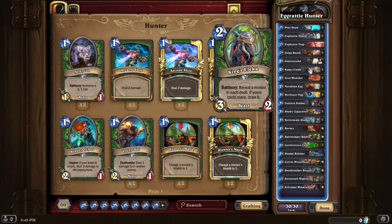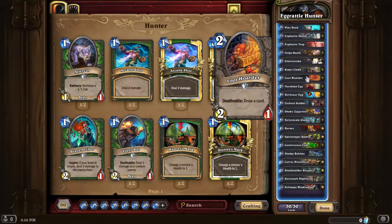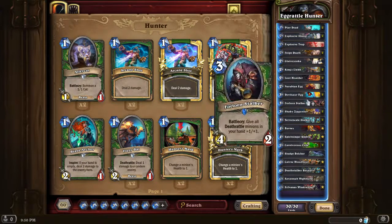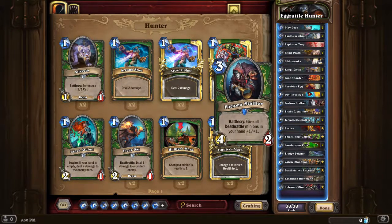King's Elekk is in here as a draw engine and an early-game minion - a 2-mana 3/2 isn't bad and can deal with a lot of the 1/3 minions that have been introduced. It gives some early board presence before we lay down the pain. The Loot Hoarder is also there for draw, and getting some card draw in Hunter is quite important especially with a combo-reliant deck like this. Terrorscale Stalker again - giving attack to eggs is quite strong, and buffing a hand of minions is also nice.